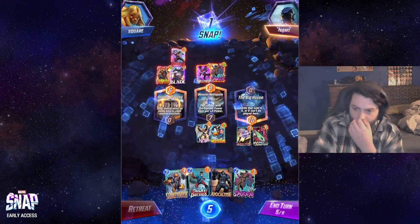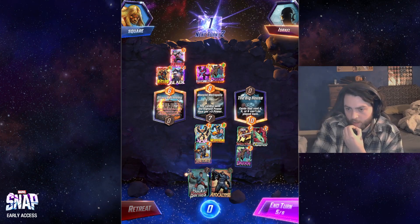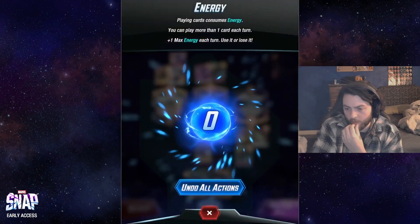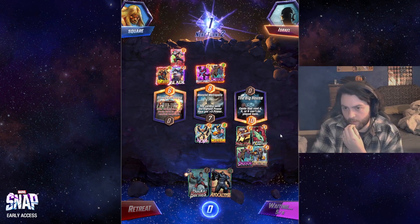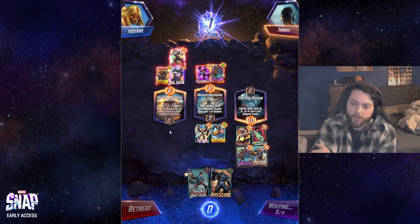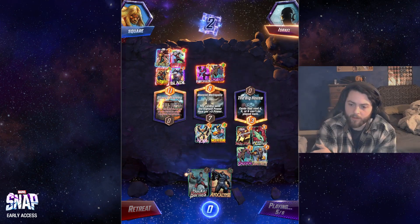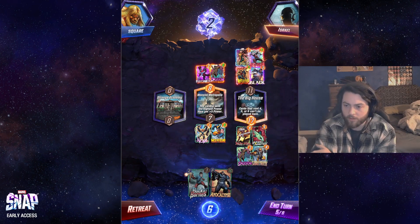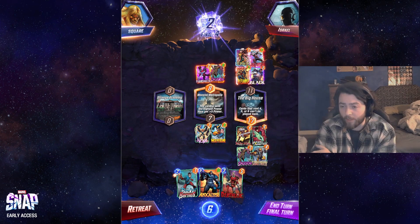We're going to snap. Next turn we can play Apocalypse there to have the highest chance of winning. Maybe I'm supposed to go double right and forsake middle — it's so unlikely that tile is going to win, and they'll probably commit more resources there. Left is going to be strong. The fact that they can't play fours, fives, or sixes is very good for us. All four going there — crazy. Now they need way too many cards to win there, and I can play middle or left.